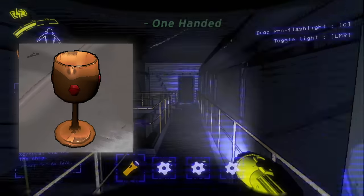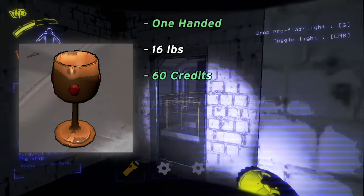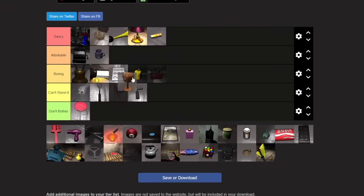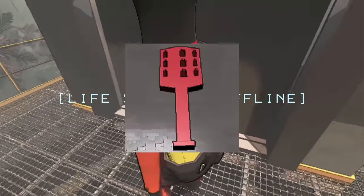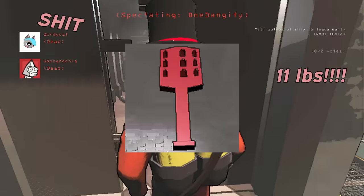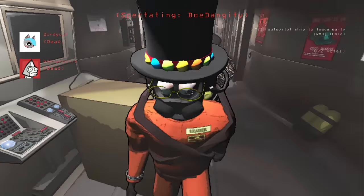Golden cups are insanely good. They're one-handed, weigh only 16 pounds, and are worth 60 credits. They're pretty, and spawn frequently on the hard moons of the game. I'd rank these goblets at S tier as well, as they're essentially everything you could want in a piece of loot. Hairbrushes — shit. D tier. 11 pounds, 22 credits, too goddamn common. I find too many of these. Only loot these if you have nothing else.